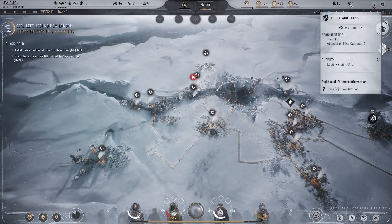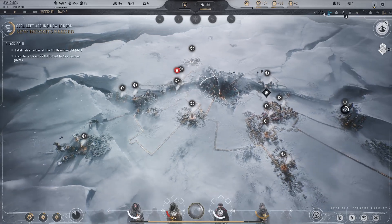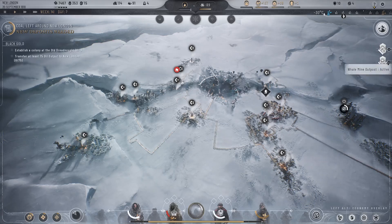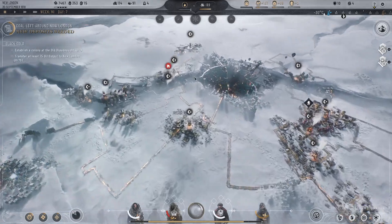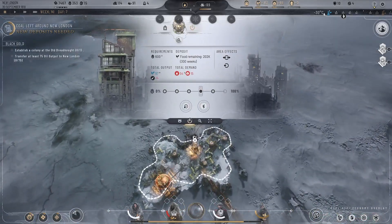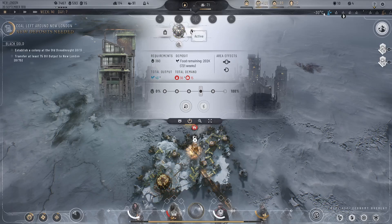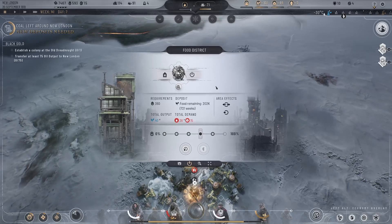How did we end up with an odd number of Frostland teams? Now we're getting food — food is through the roof! I guess we could shut off our bio facility right? Yeah, we don't need to be running that thing right now.